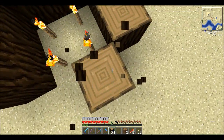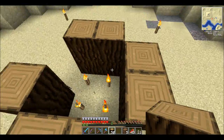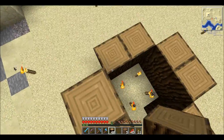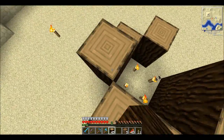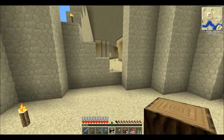Instead of just a stairway or ladder, there are going to be vines growing inside the tree that you climb up — it'll lead you into a branch or out to the ramparts. For now I'm just going to work on the basics, but first I need to get some vines.